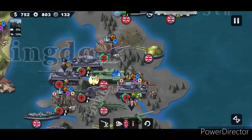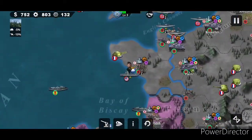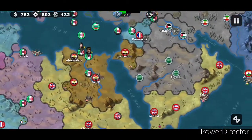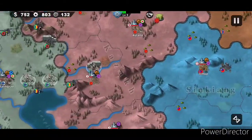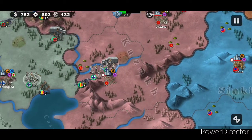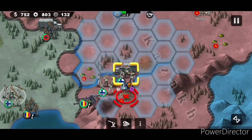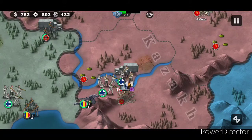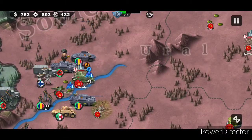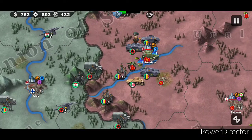They took London! Usually the friendly AI is not competent enough to do that - I'm impressed. Yay for competent friendly AI. I can't shoot it from here. My allies can't take it either. Sometimes it feels like you're more battling against your allies for certain things than you are your enemies.